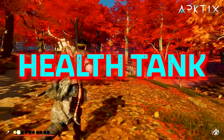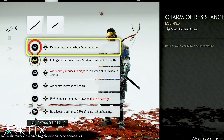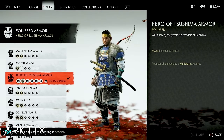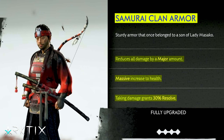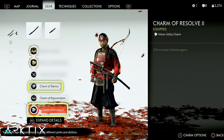If you want to go for something tankier focused on healing, you might be tempted to grab charms that reduce damage, but it's actually more effective to focus on resolve. Start with the Samurai Clan Armor for its damage reduction, health increase, and resolve gain perks. Then add the Charms of Resolve 2, Silence, and Rejuvenation.